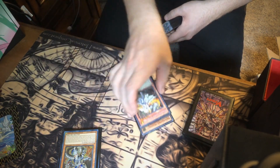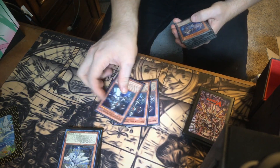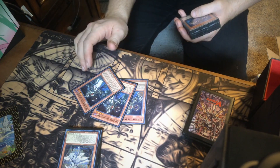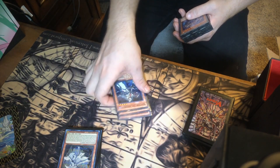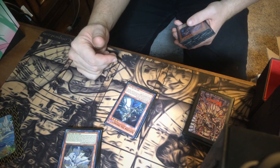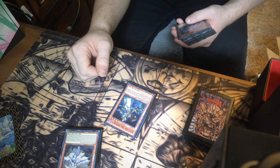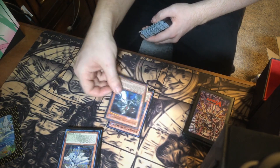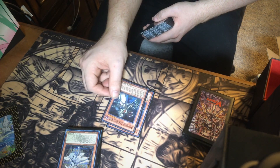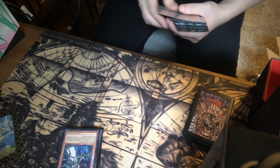Next, Alister the Invoked — I run three. When it comes to Invoked stuff you always want to run three Alisters and three Invocations. Once you normal summon it you can grab an Invocation from deck to hand, and during either player's turn you can send this card to the graveyard, target one fusion monster you control, and it gains a thousand attack and defense. I don't usually use that effect — I just use it to grab the Invocation.